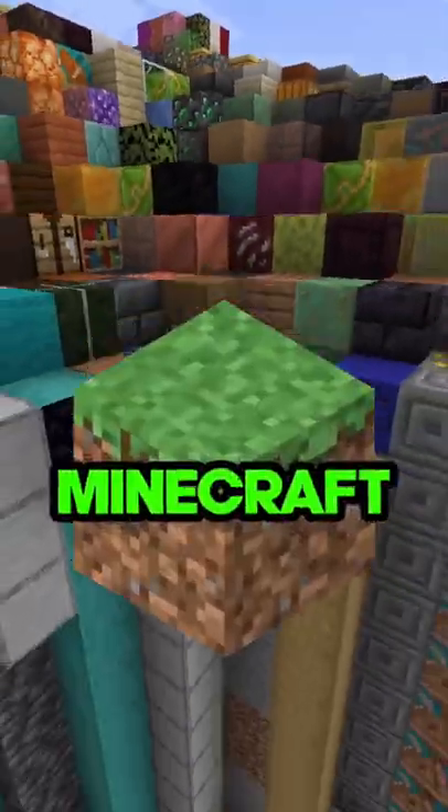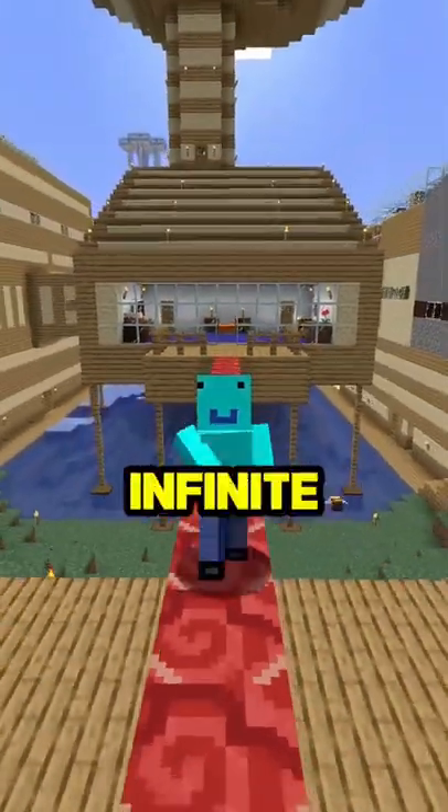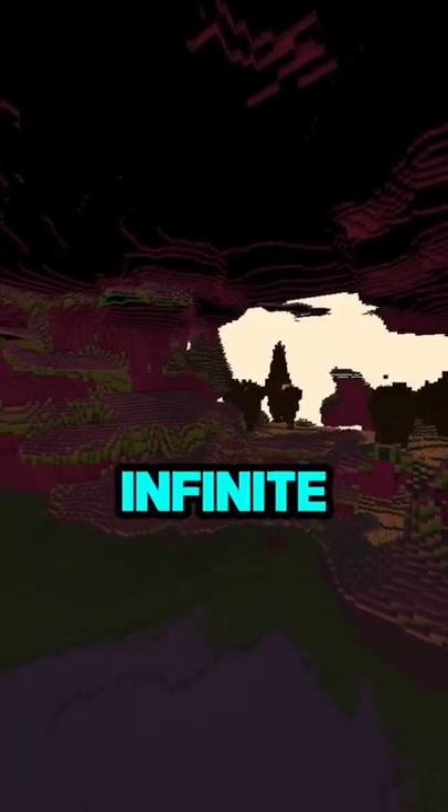I guarantee you've never heard of these Minecraft blocks. I was exploring a secret April Fool snapshot of Minecraft called the Infinite Snapshot. In this snapshot, when you throw a signed book into a nether portal, it'll change color and teleport you to one of infinite dimensions.